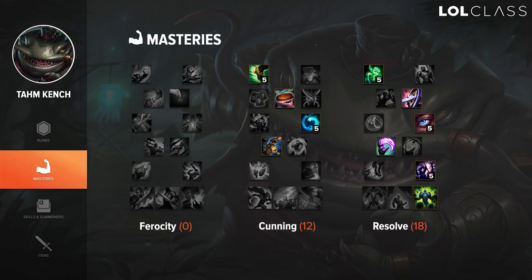For masteries on Tahm Kench I like to run 0/12/18. In the Resolve tree you can mess around with Explorer if you have a winning lane and want to roam mid, or Preservation if you want extra regeneration with your E — though I don't really recommend that one. Swiftness is another option if they have a heavy CC comp, as it reduces the slow when you eat an enemy. I've been experimenting with Grasp of the Undying, but the safer route is Bond of Stone. Overall this page is the safest.